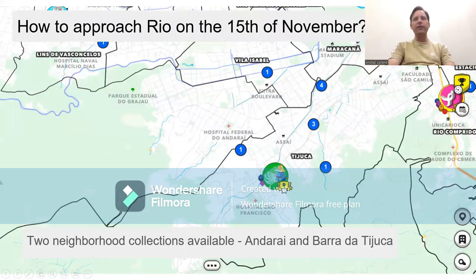I'm uploading this on November 13. On November 15, the Rio expansion is coming — two neighborhood collections, one in Anderai and one an extension of the neighborhood of Tijuca. You can see there's a little circle in the middle of your screen next to Hospital Federal do Anderai. That is my jump point. I want to mint three in Anderai to fill a collection. The minute that city goes live, my block explorer is going to float into town, pick up three properties, and then I'm off to Bairro de Tijuca.